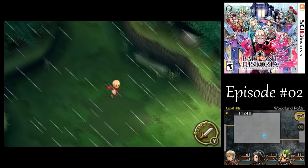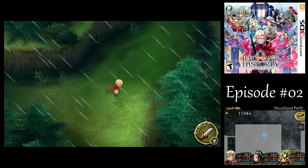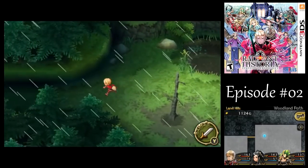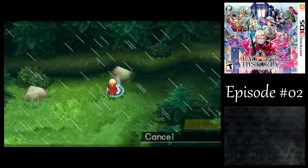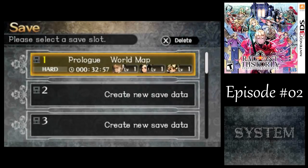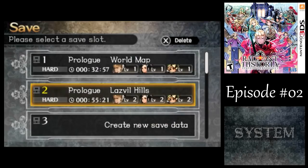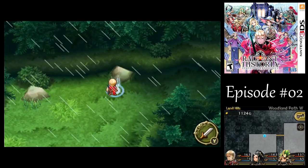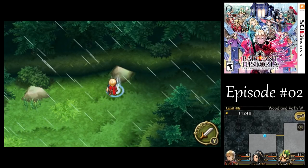At least we got... wait, I thought there was a save point around here. Can I even go back? Good, I can go back — I thought I was going to be screwed there. But can we make it out of here alive to get back to Alistel? Well, find out next time on Let's Play Radiant Historia: Perfect Chronology. This is A.C. Bailey, signing off. Have a good day!